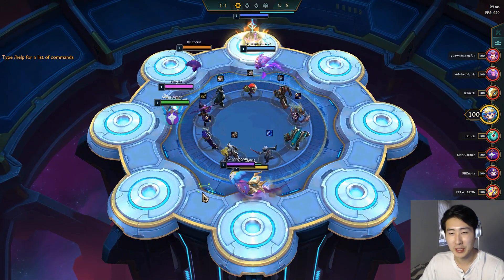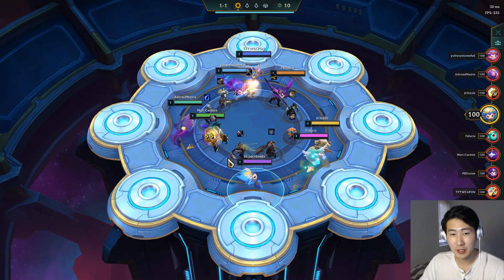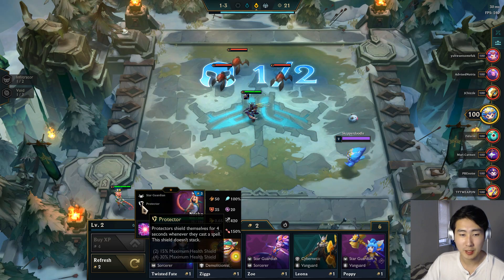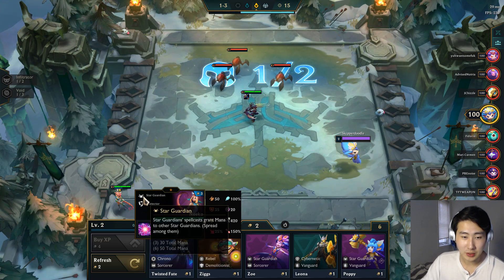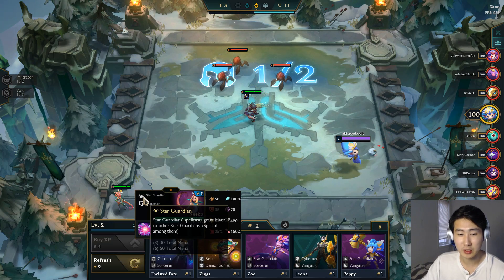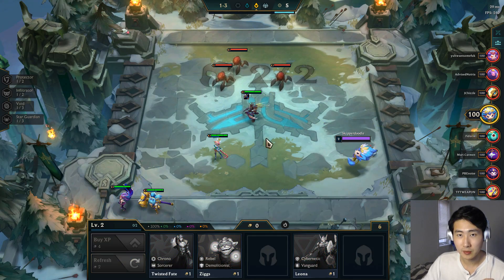Welcome back to another video. We're going to grab Kha'zix here in Set 3. We got our first Star Guardian Protector champion — Protectors gain a shield whenever they cast a spell, and Star Guardians grant mana to other Star Guardians. So this is basically like the Ocean trait, but just for Star Guardians.